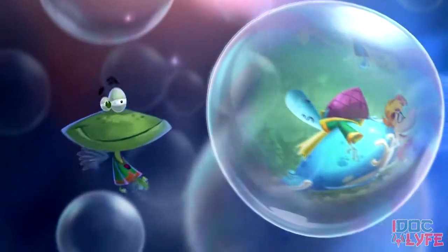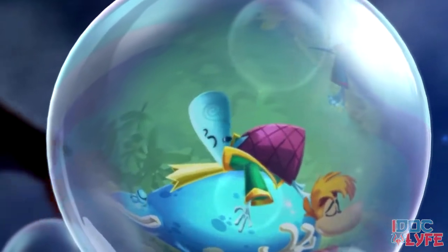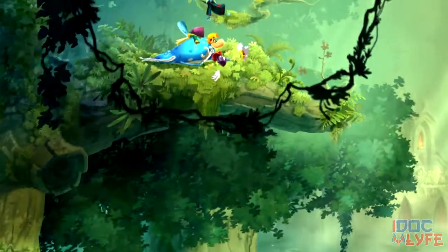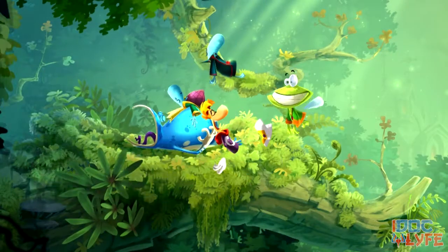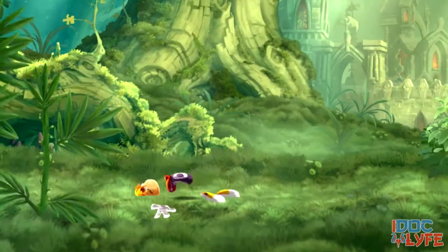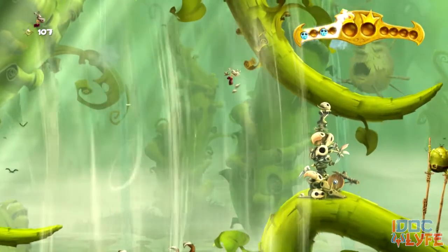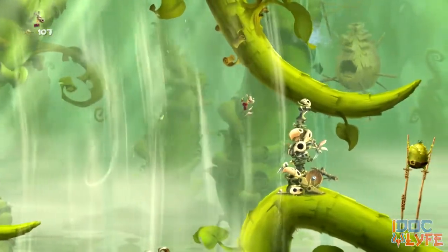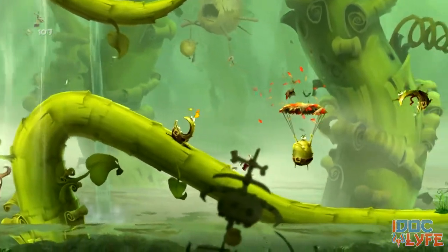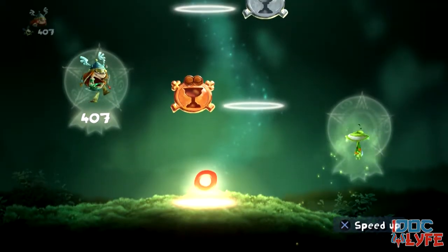The story of Rayman Legends is pretty straightforward. Our heroes Rayman, Glowbox, and a few others have been sleeping for a century. While in their rest, the Bubble Dreamer's nightmares have been ripping the world into a critical state of insanity. It's up to Rayman and his friends to stop the evil by going through the Bubble Dreamer's tent of 12 worlds and save the imprisoned Teensies to restore peace, making over 12 hours worth of fun and challenges. Along the way you meet and unlock multiple characters, including a newly added barbarian girl known as Barbera.